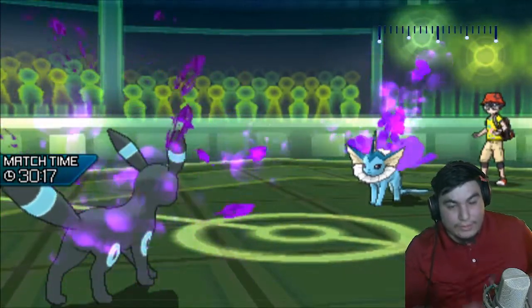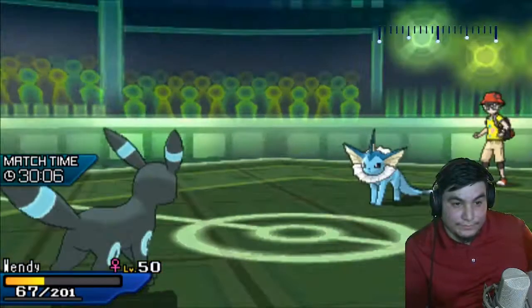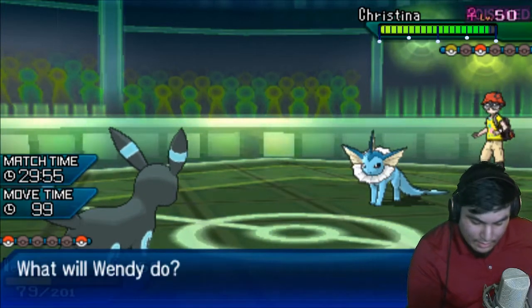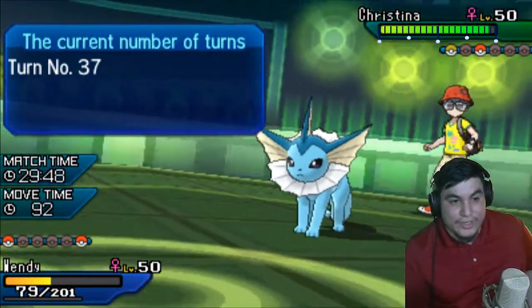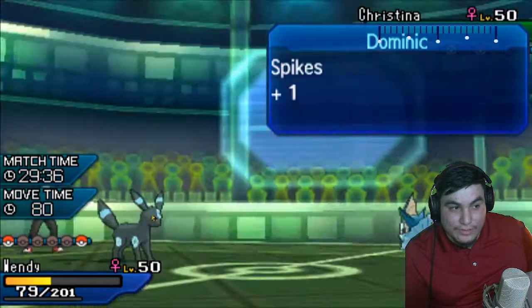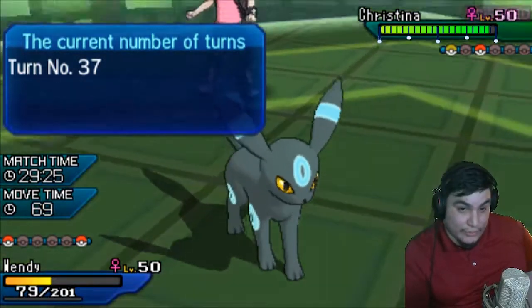Lets me get the Toxic off — okay! He has to Scald me. I can Taunt him again, but I can also wish. The Taunt wears off, but I think I just Taunt again. I think I have to wish, but does he also switch out? If he switches out and I don't call the switch-out then I lose. If I click Baton Pass and he stays in then I lose 100%.